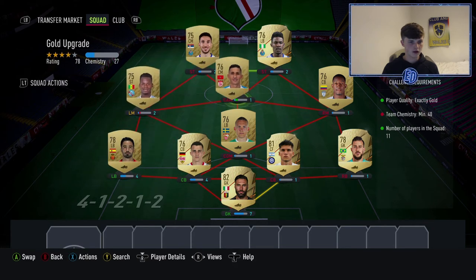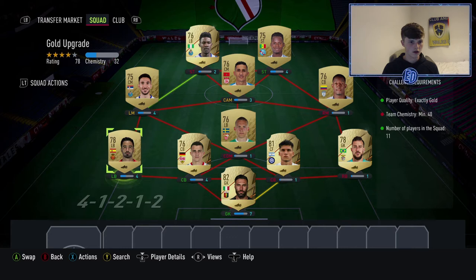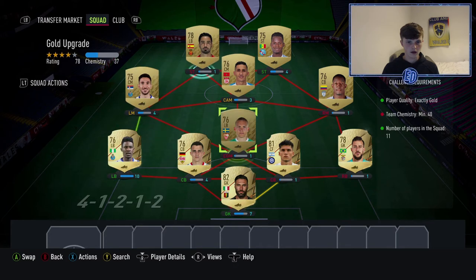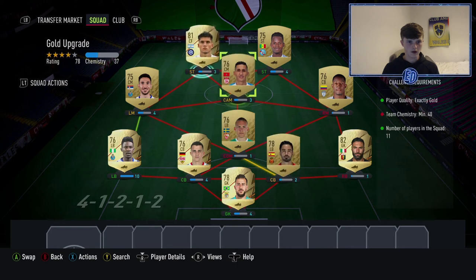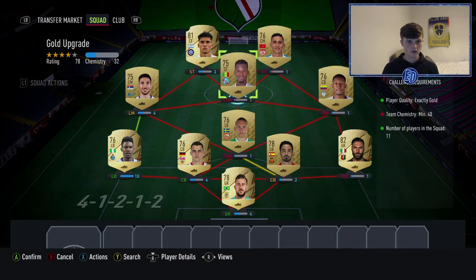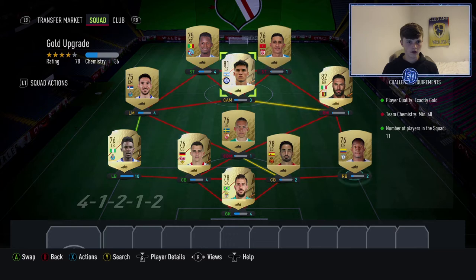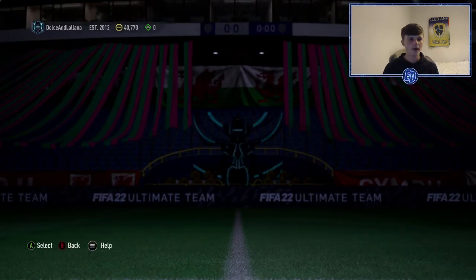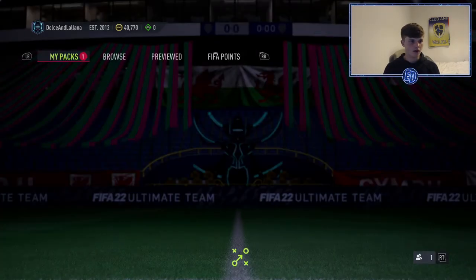Stick him at left back and go for the keeper. Swap the center back with that guy and the striker — took a while to get there, the menus are so hard to navigate. We've got a two-way goal player pack to open, then we'll get into a game with the squad. Hopefully play some decent FIFA because I'm liking the team at the moment.